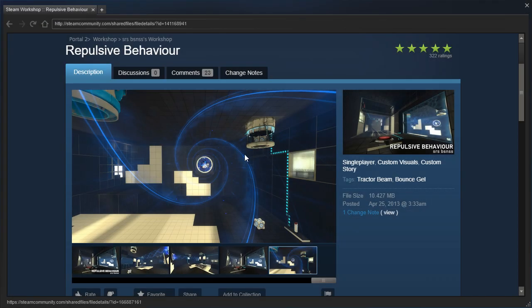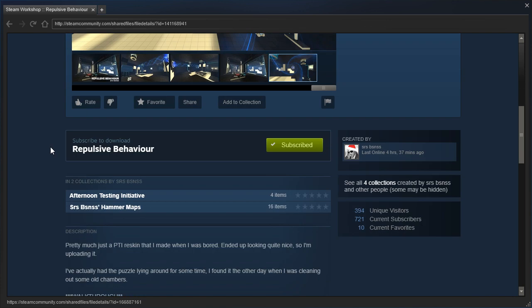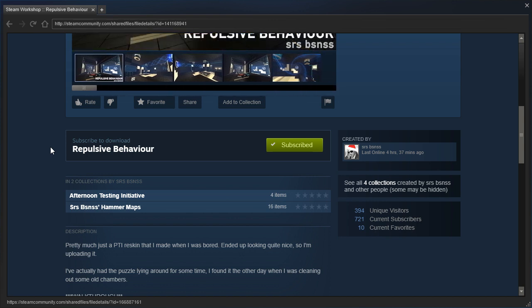Hey guys, I'm LB, and let's check out Repulsive Behavior by Serious Business. Pretty much just a Puzzle Maker reskin that I made when I was bored. Ended up looking quite nice, so I'm uploading it.